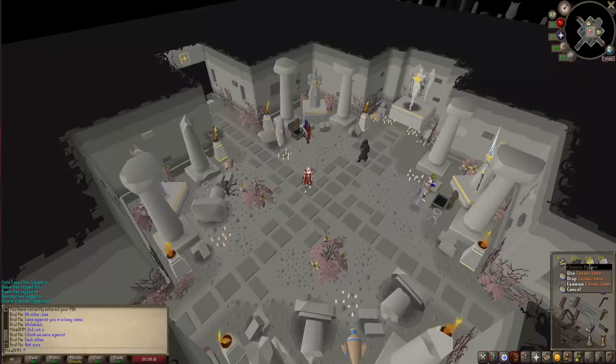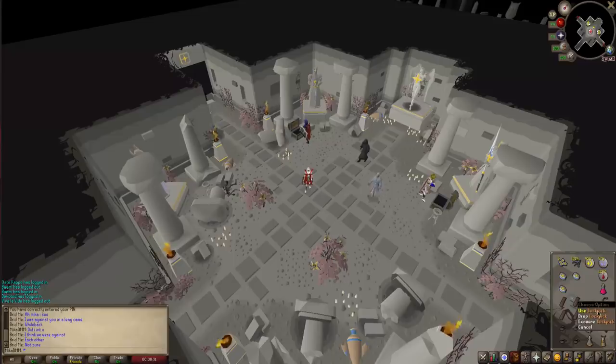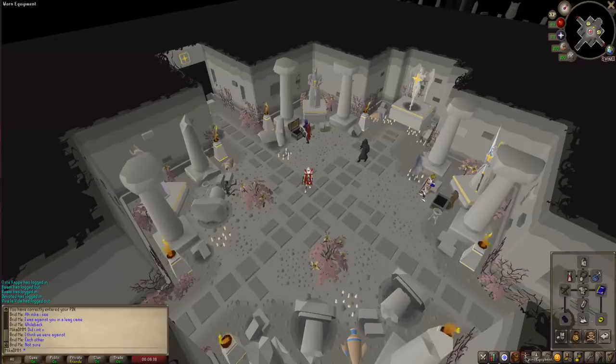Alongside that you're also gonna need runes. If you are 93 magic I recommend just taking cosmics, soul runes and blood runes. If not, you basically need different types of enchantments just to unlock that portal grapple. Alongside that you're also gonna need a lockpick, and anti-poison is good to have if you want it. I personally don't take it because I go with hitpoints cape and regen bracelet.